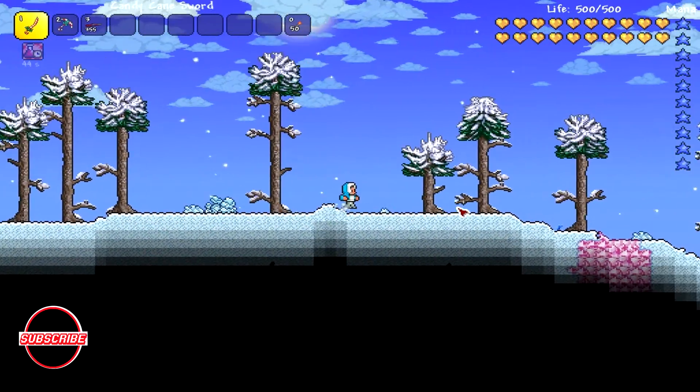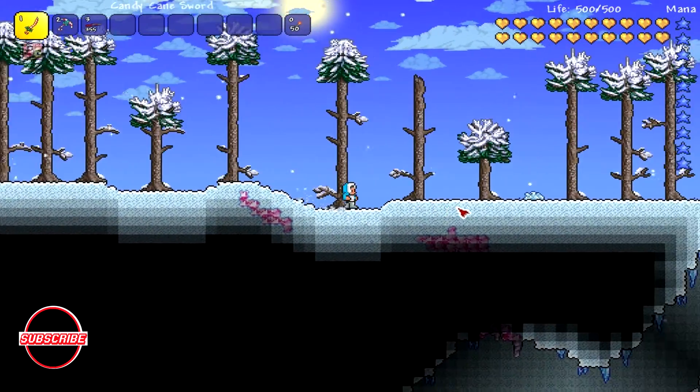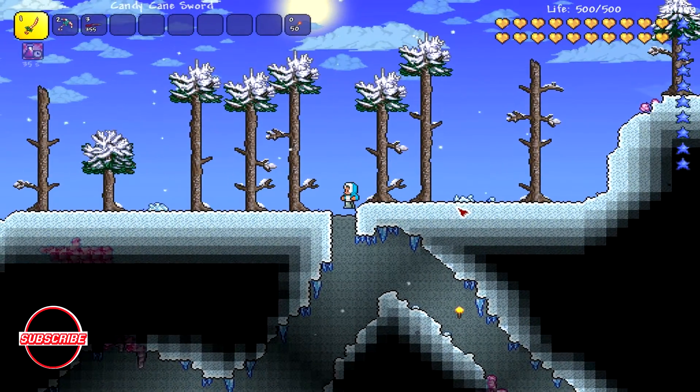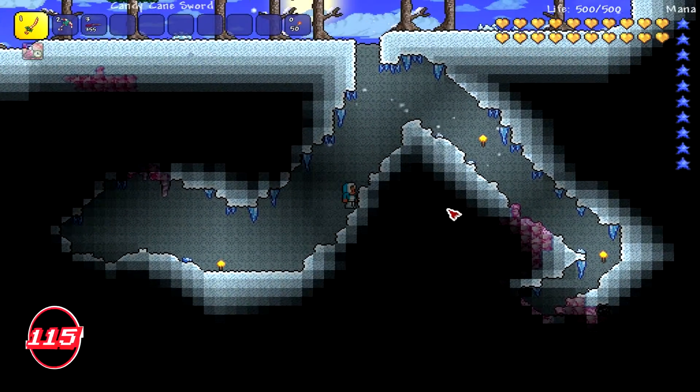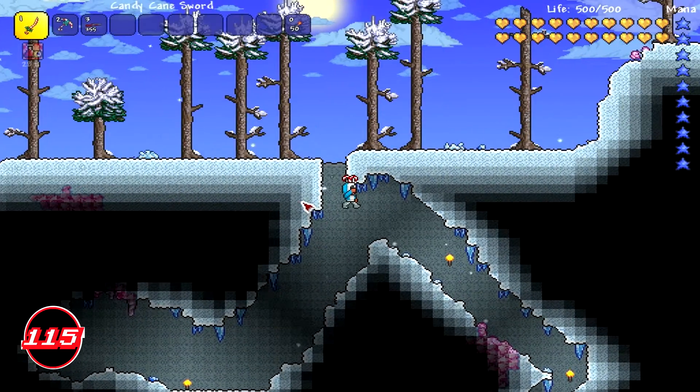Moving on to the set itself — the Eskimo Hood statistics show that it is armor type, defense is one, max stack is one, in a body slot of a helmet, and it sells for one gold. The Eskimo Coat statistics show that the type is armor, defense of two, max stack is one, in a body slot of a shirt.